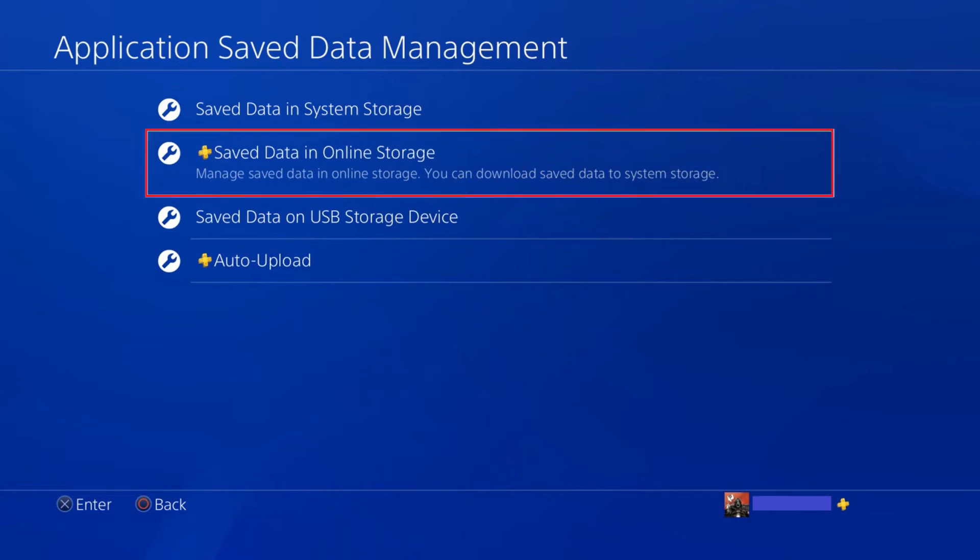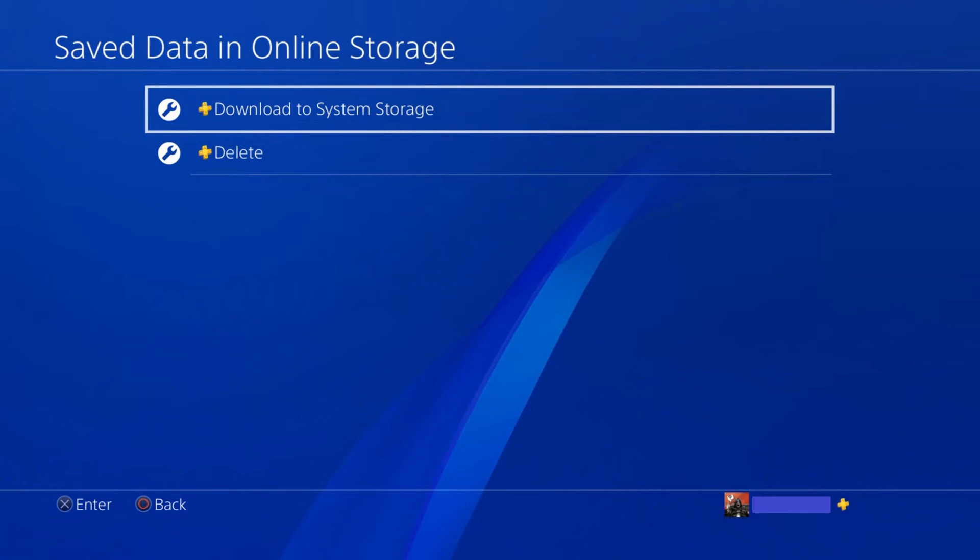Step 3. Select Saved Data in Online Storage. A screen appears where you'll have the option to either download your files saved to the cloud to your PS4 system storage, or delete those files.